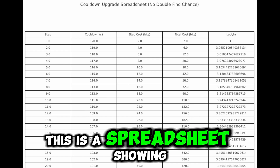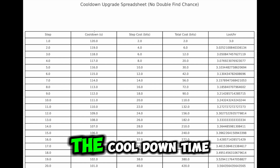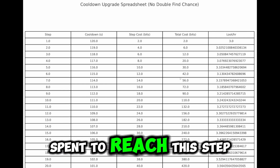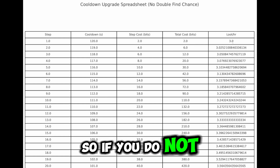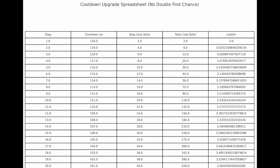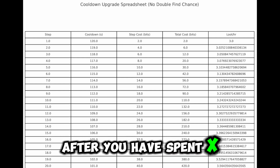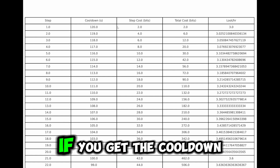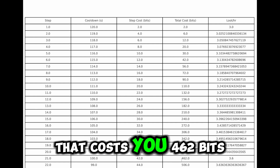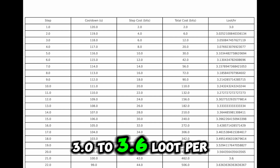This is a spreadsheet showing the cooldown upgrades where you can see each step, the cooldown time, what each step costs, and the total costs — in other words how many bits you have spent to reach this step. So if you do not include the double find chance, you get by default 3.0 loots per hour, and here you can see how much loot per hour you get after spending X amount of bits. For instance, getting the cooldown down from 120 seconds to 100 seconds costs 462 bits and the loot increases from 3.0 to 3.6 loot per hour.